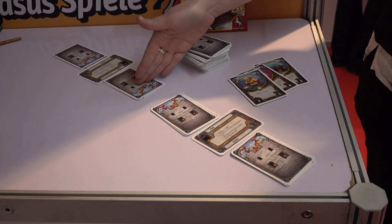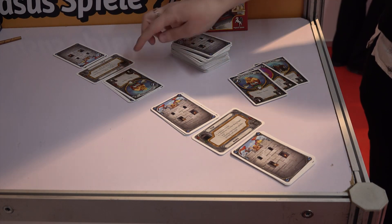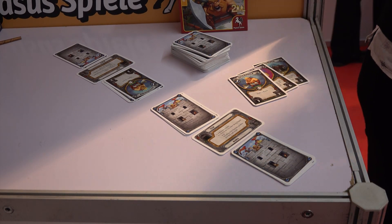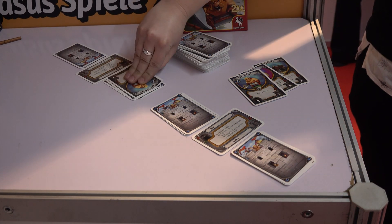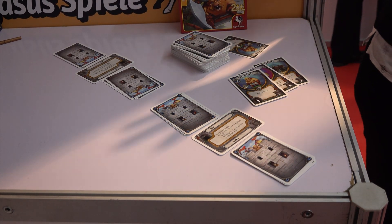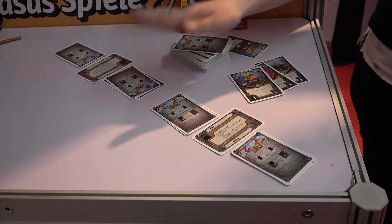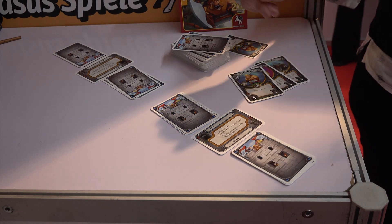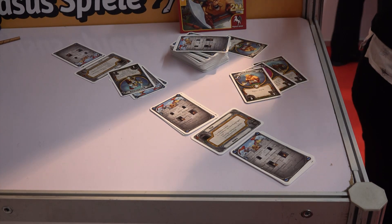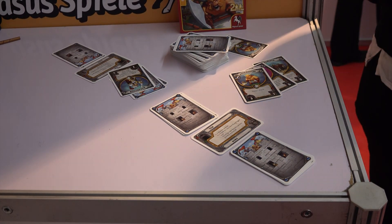If you attack, you always have to hit the gate first, so you will reveal your opponent's gate and check the defense value against the attack value that you play. If your attack is higher than their defense, the card gets discarded. If they are the same, then both cards are destroyed. If my attack is lower than their defense, obviously my attack failed and the card will stay there. If I still have attack power left, I get to reveal the next card and continue on as long as I still have attack strength to tear down these walls.